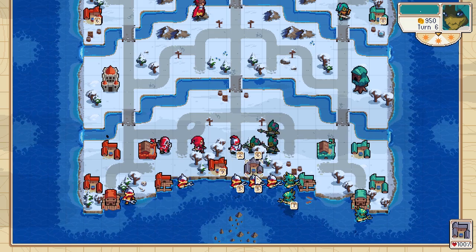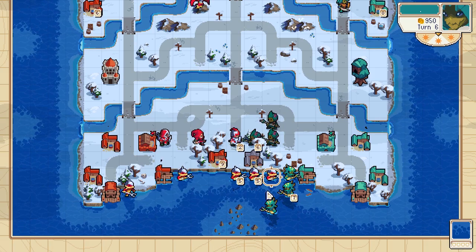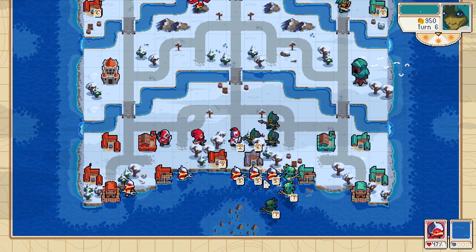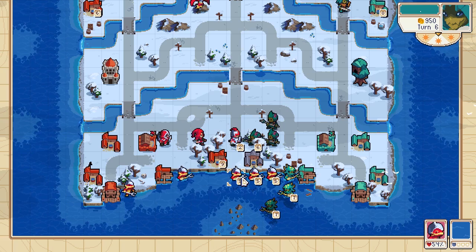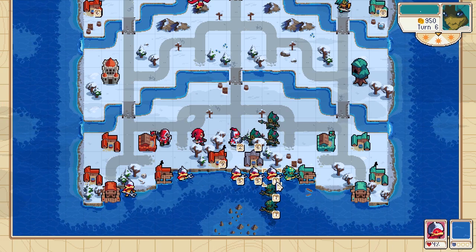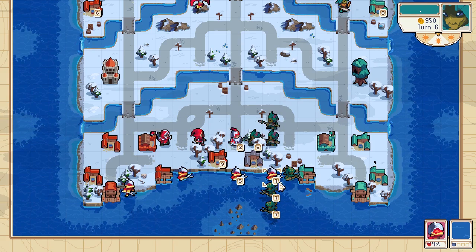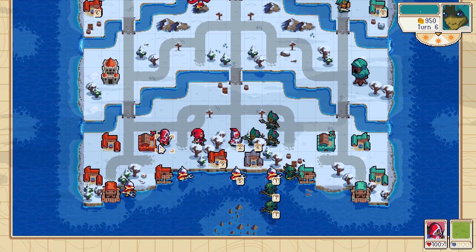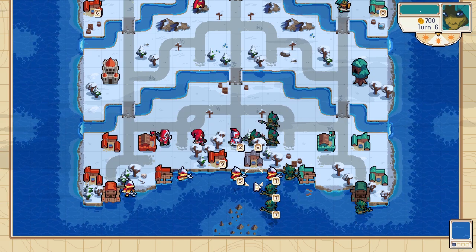He loses that 100 gold from the base again. He has to choose which one to get rid of, because he will damage one to like 20%, maybe 10%. He has to choose one of them to get rid of — that's just good for me. That means I could heal at least one of them to full.